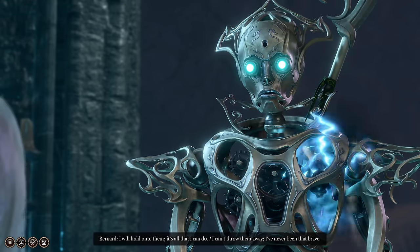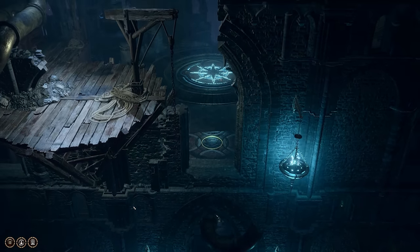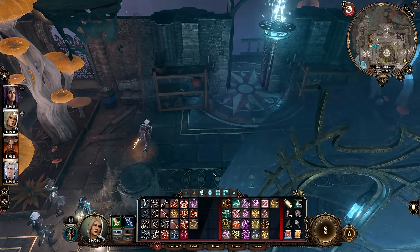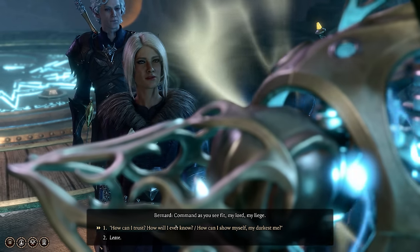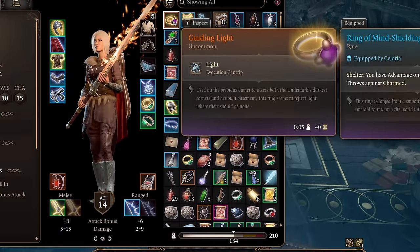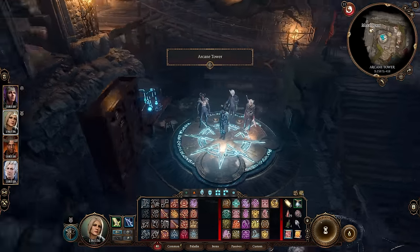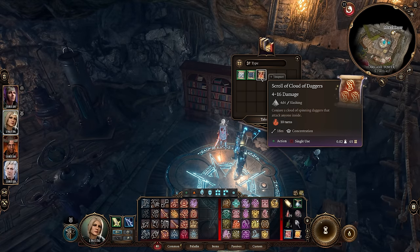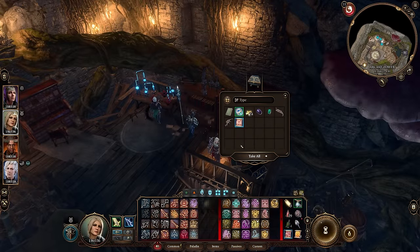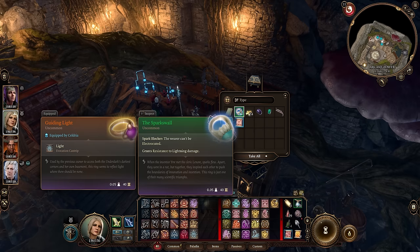Another cool free item requires a few steps and is located in the Arcane Tower. Get around the Sentry Turrets, power the generator with a Sussurbloom to use the elevator, then head to the greenhouse to find and read the Threadbare book. Say the relevant line to Bernard the automaton guard at the top of the tower, and he'll hand over the Guiding Light Ring — useful for casting light, but more importantly, wearing it while using the elevator opens access to the bottom floor, housing tons of scrolls, lore text, the Staff of Arcane Blessing, and in a gilded chest, the Sparks Wall Ring, which fully prevents you from getting electrocuted by electrical enemies.